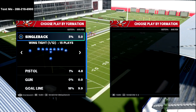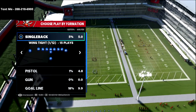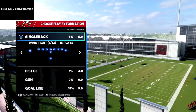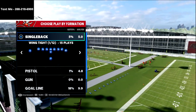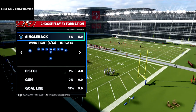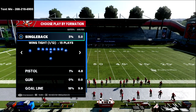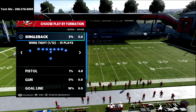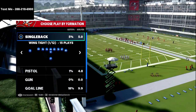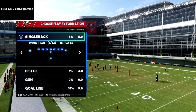We've been talking about the empty bunch wide on the channel, and I actually have a full empty bunch wide offensive scheme. To get that full scheme, all you have to do is text the word Madden to 208-218-6900. That signs you up for my text message membership, which is completely free. Every single week for this Madden 22 season I release free offenses and defenses — over 22 in Madden 21, and planning even more for Madden 22.